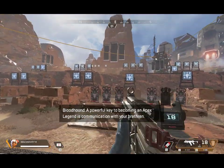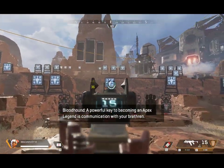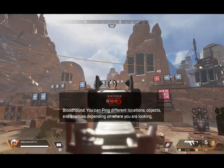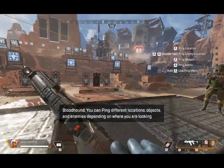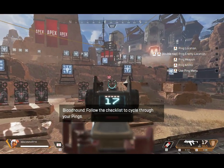A powerful key to becoming an Apex legend is communication with your squad. You can ping different locations, objects, and enemies depending on where you are looking. Follow the checklist to cycle through your pings.